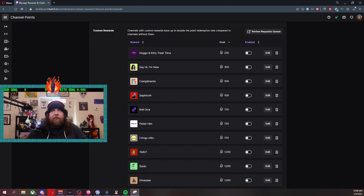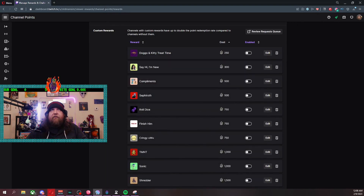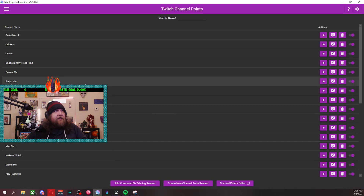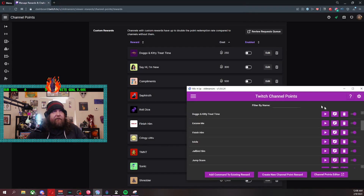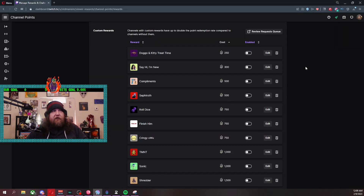Now a lot of people — what I'm going to do is take a screenshot of this so I have the point values and descriptions saved. You're going to open MixItUp, go to Twitch Channel Points, and here you'll see all the Twitch channel points I've made. The problem is if you made them on Twitch and then added a command to an existing reward in MixItUp — that is not the way you should do it if you want this to work. What you need to do is come in here and create them directly in MixItUp.